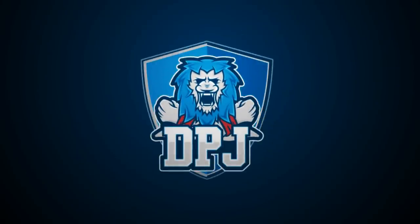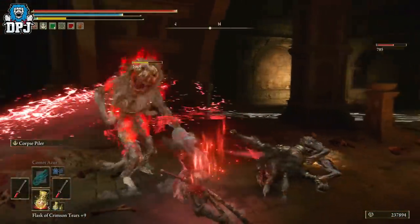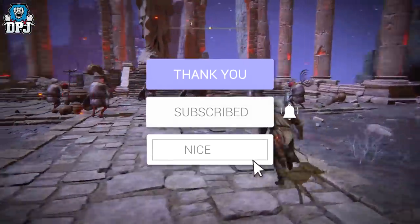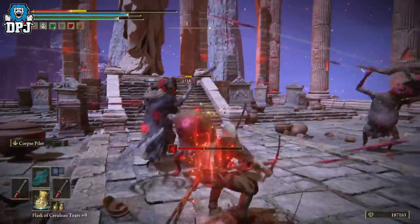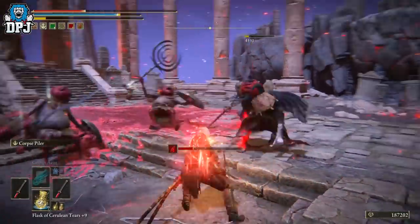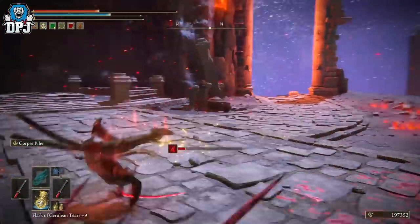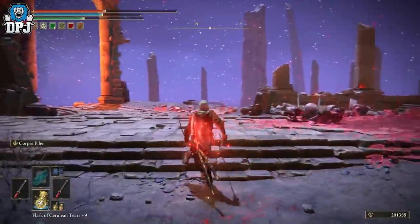Welcome back everyone. Today I'm showcasing 5 items you need to consider using with the Rivers of Blood katana. My name is DPG — if you enjoy the video, leaving a like really helps out, and if you want to see more Elden Ring content, be sure to subscribe. The Rivers of Blood katana is probably the best weapon in the game right now, and since the 1.03 patch fixed arcane scaling, it's on another level.